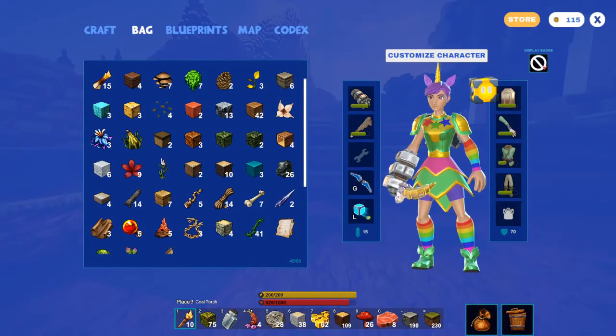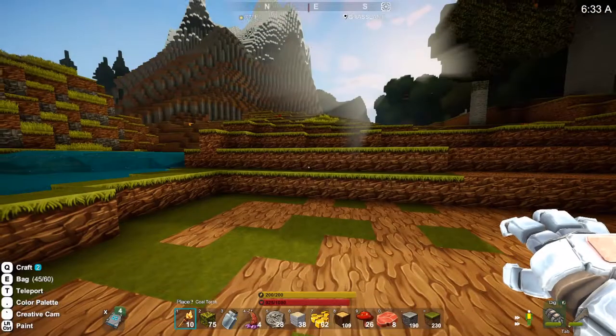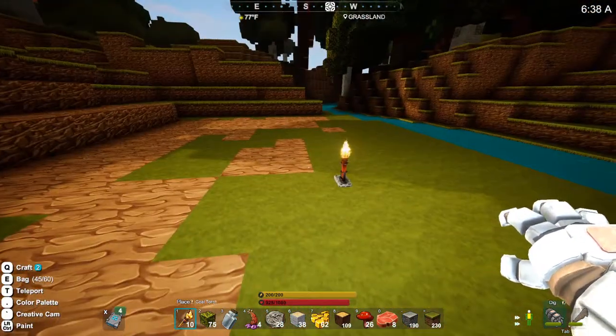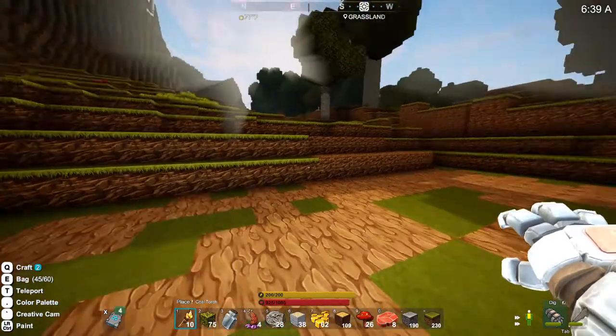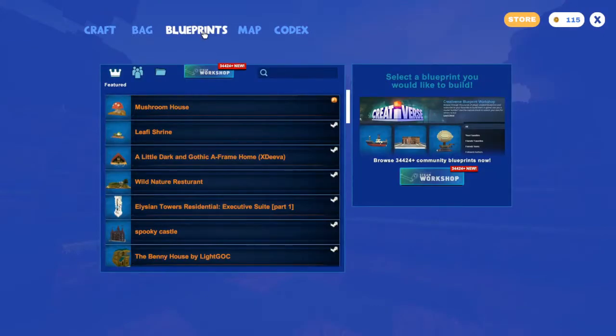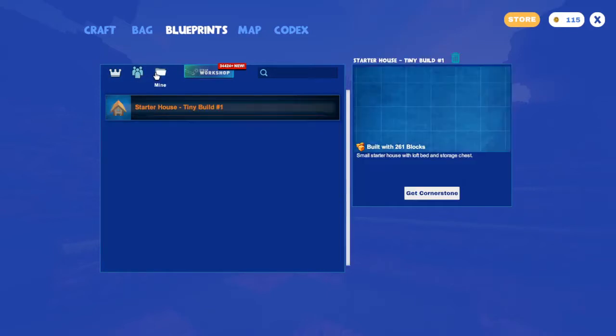Hi everyone. In the last episode we picked out a lovely spot for a house build, and I'm going to build using a blueprint. I spent some time in creative mode in a random world and put together a house blueprint. Blueprints in this game are really neat — there are a number of blueprints you can create and upload to the Steam Workshop, and there are a ton you can download.